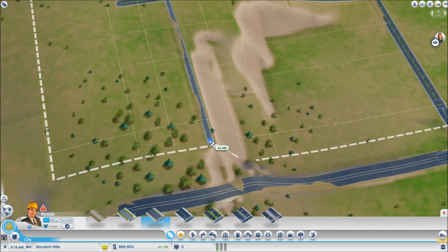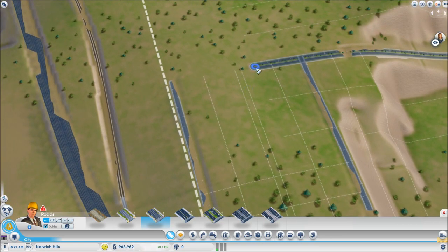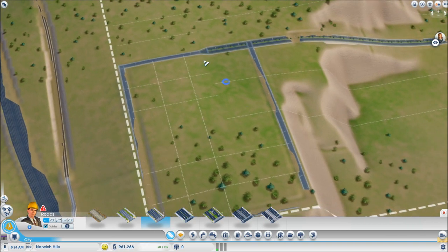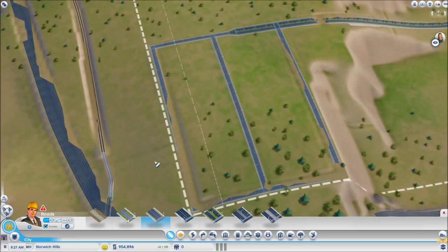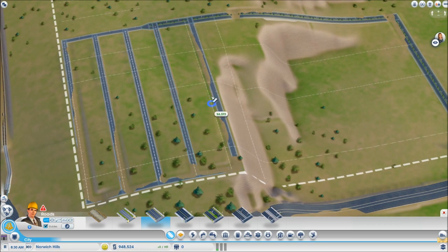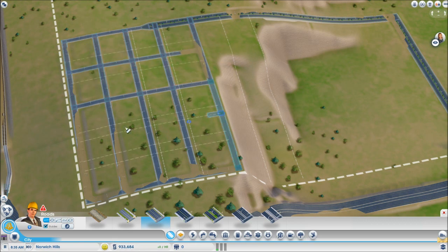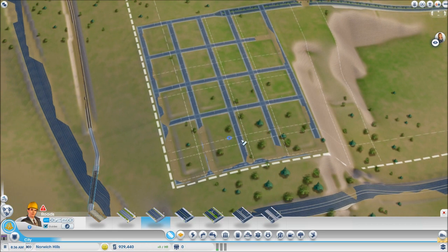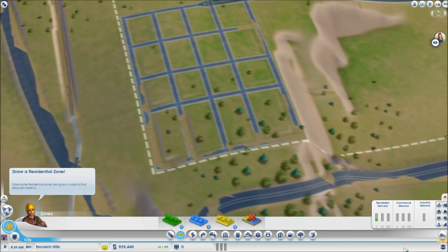I'm just going to make a large square street layout so you can get the general idea. Things don't need to look really fancy. You can connect any size street you want. I'm building on grid lines, which you can turn on and off — I like them on because they keep things organized and looking nice, but you can turn them off if you want a unique layout. Now we've got square plots of land, so we need to go to the zoning tool.